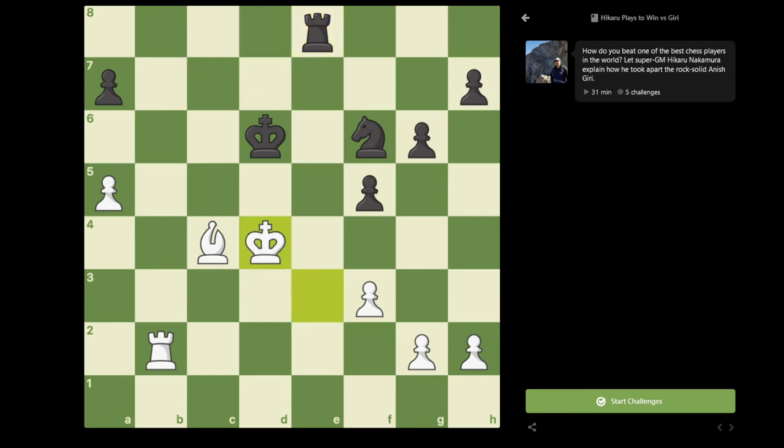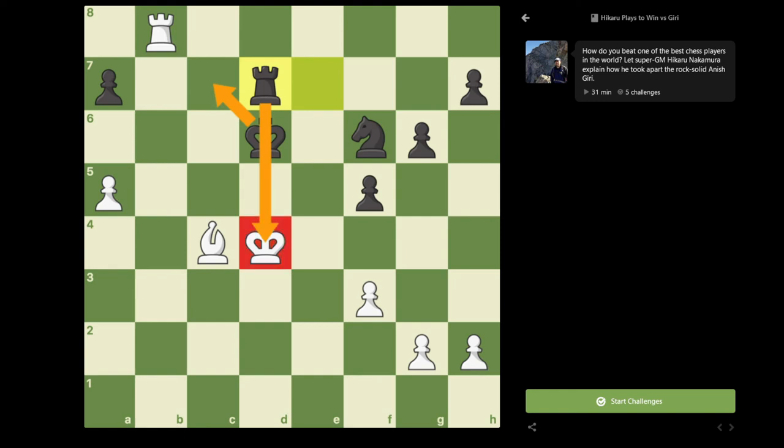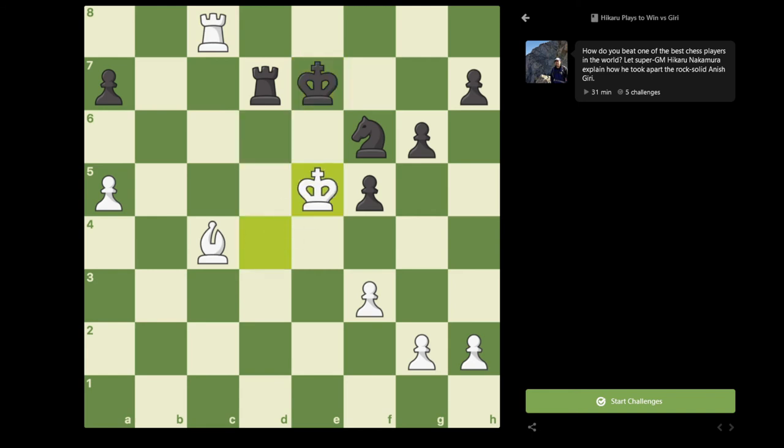And obviously I'm threatening also to check him on d2 or d1. So even though the position remains roughly even, it becomes a lot more difficult to play now. So here Anish played knight to f6. I played bishop to c4. He traded on b2. Rook to e8 check. King to d4. And now I played rook to e7, basically taking control of the seventh rank so that he can never put a rook on b7.